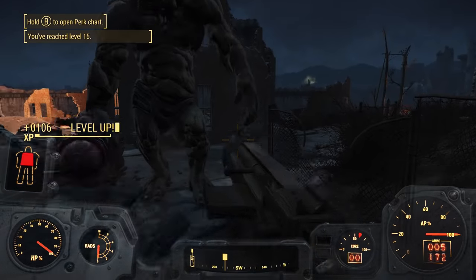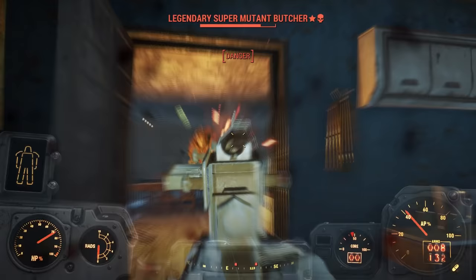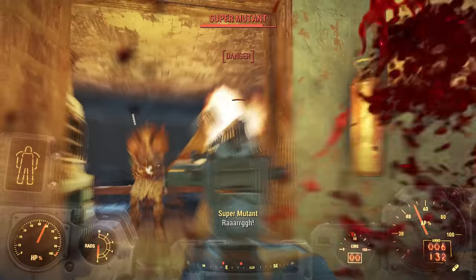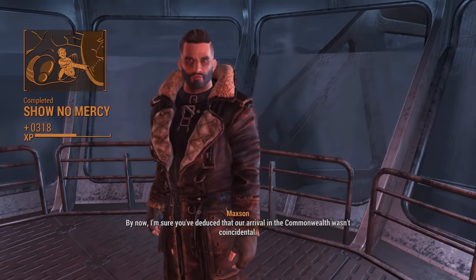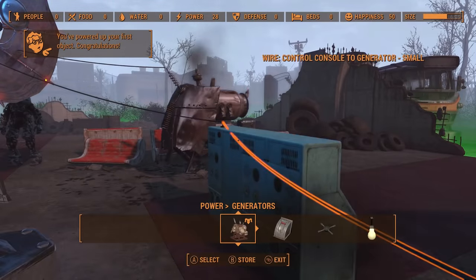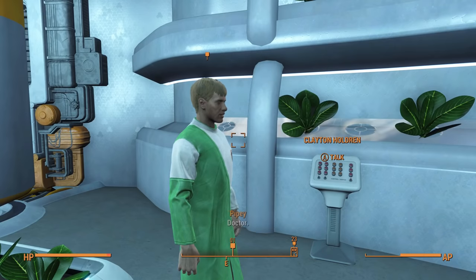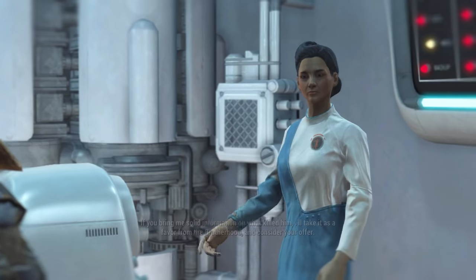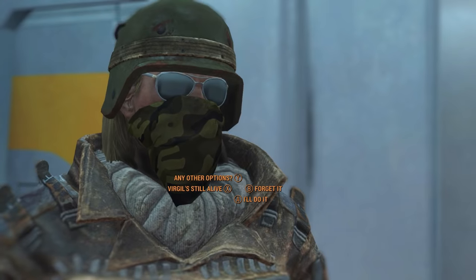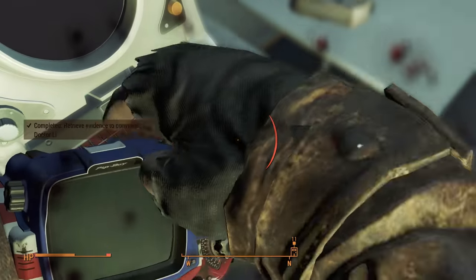Compared to the slogfest of chipping away at that Behemoth, the mutants inside felt like an absolute cakewalk — a few higher-ranked ones but nothing to be too worried about. After finishing up I returned to Maxson, built the teleporter, met with Father, and rather than shooting him and leaving made an effort to actually go down and meet the other members of the Institute so I could convince Dr. Li to return to the Brotherhood. I lacked the necessary Charisma to outright persuade her, so I made a mad dash to the FEV lab to grab Virgil's notes instead.